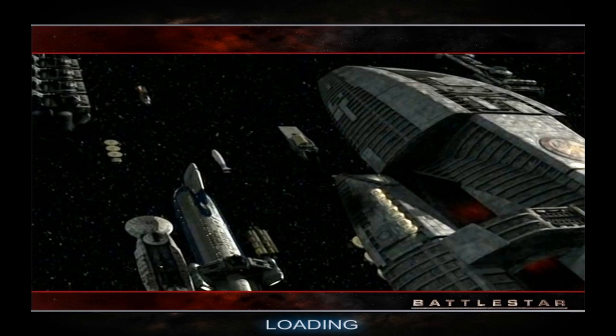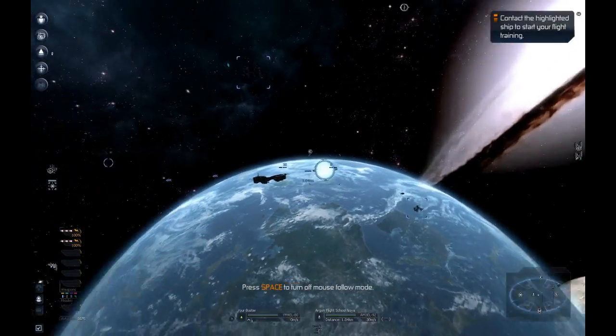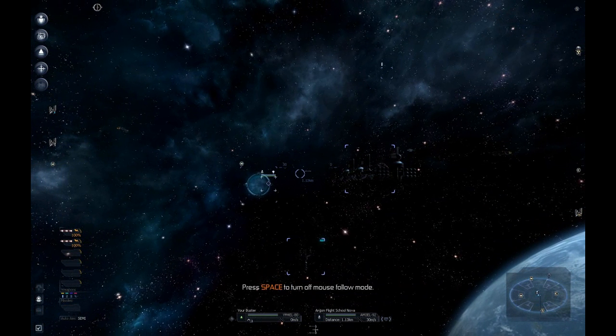We're just going to go straight into Argon Prime as a normal pilot, nothing special. So here we are on Argon Prime. And the first thing you will need is the Psychros Cheat Package, as it is pretty much essential and will make your life a hell of a lot easier.